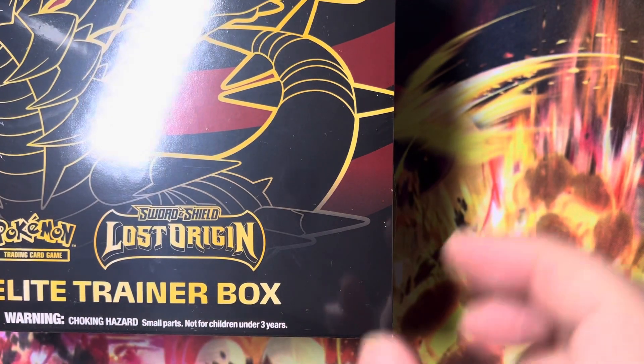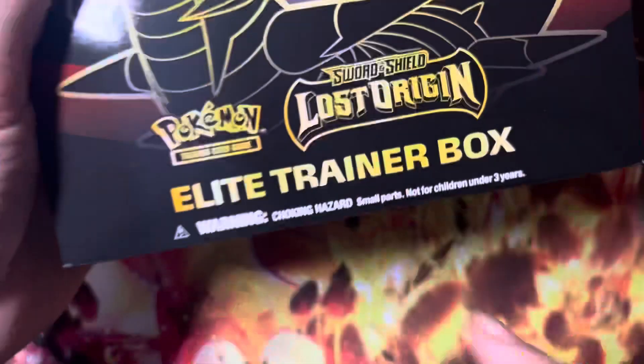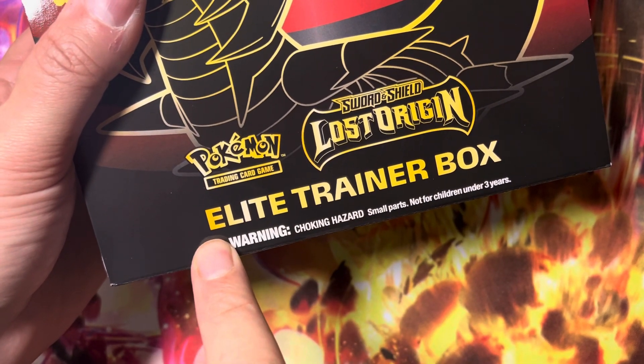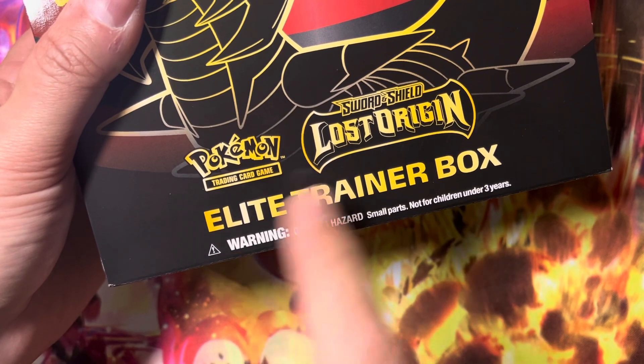We're going to hit all the good cards. After we do that, not only will we rejoice and subscribe to the channel, we're going to wait for the next ETB Lost Origins to come up — part two. And during that one, I'm going to announce a winner, because I'm going to give one of these away. We're going to open two on the channel. This is number one.